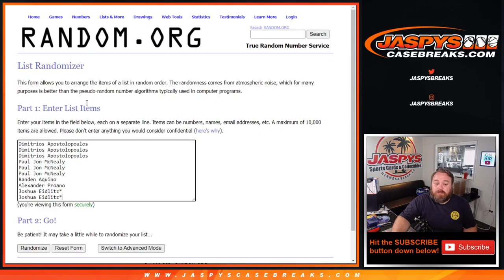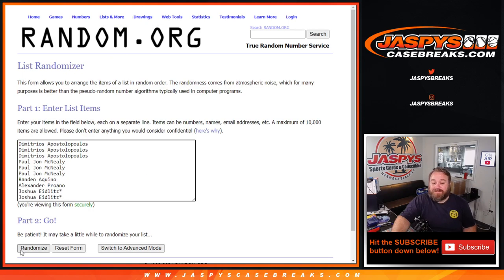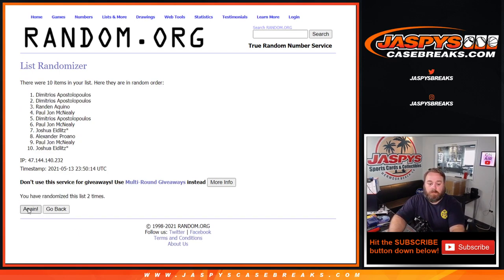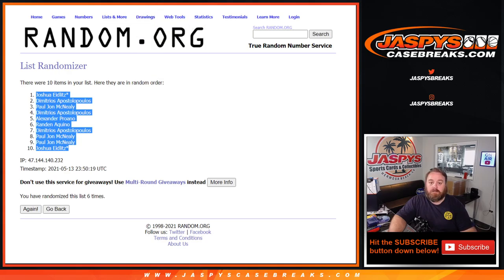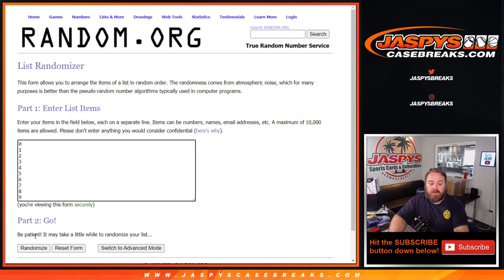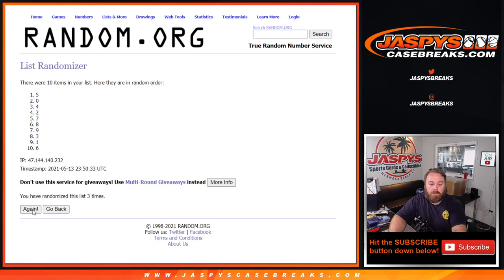Here's our list of customers from Dimitri down to Joshua Eidlitz and the numbers from zero through nine. Dice World will randomize both lists and pair them up, three to three, six times. Sixth and final time: two to eight.